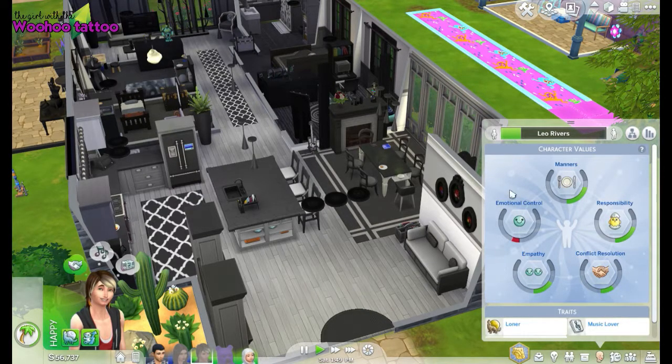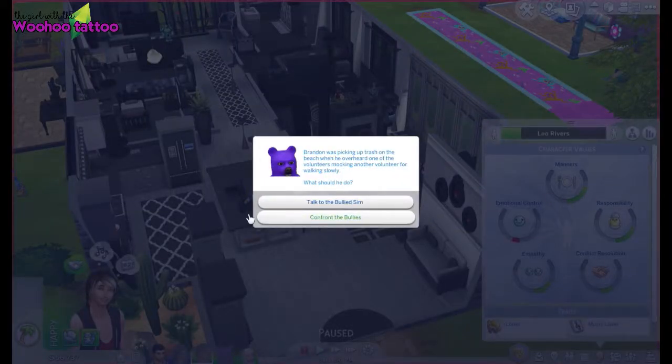This is the new part of the game pack. A lot of pop-ups happen in Parenthood, and all of these things will actually contribute to the way your children grow up — so we don't ignore them. Here's one: Brandon was picking up trash on the beach when he overheard one of the volunteers mocking another volunteer for walking slowly. What should he do? I would confront the bullies.